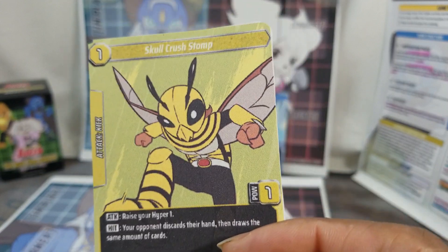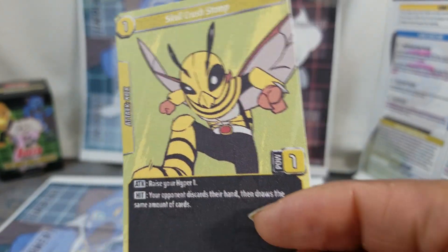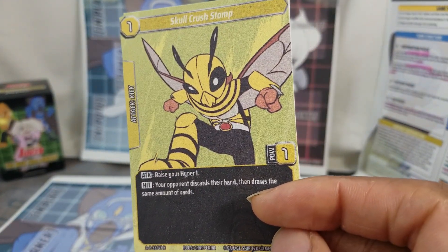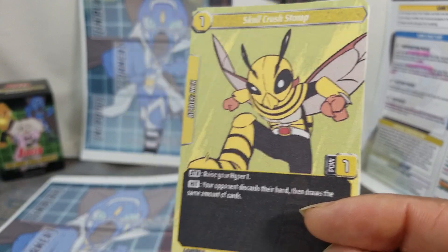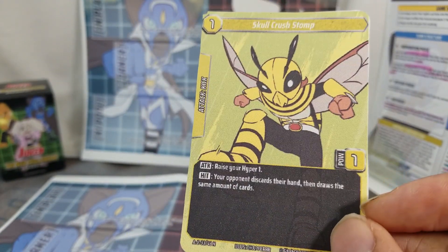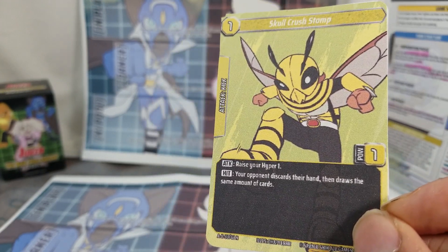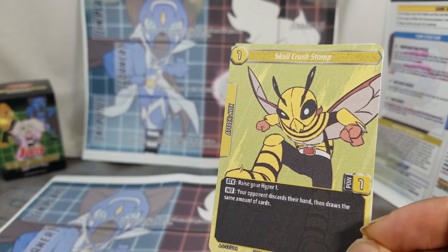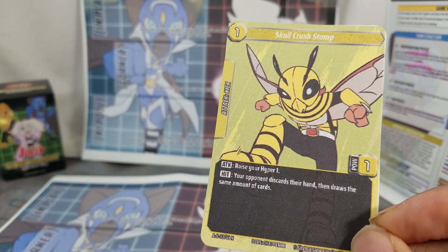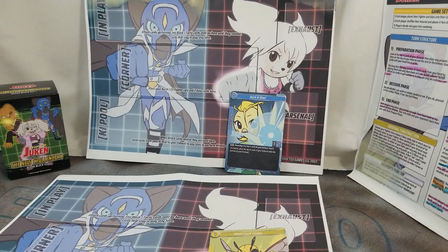D Stinger's Skull Crush Stomp — he says it's the only card you'll really see like this, and it might get nerfed due to its extreme power and relatively low cost. But it can be vulnerable to heavy characters, because it looks like heavy characters may just be immune to this card. That should all make more sense coming up soon.